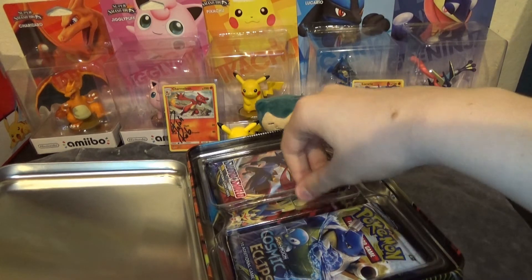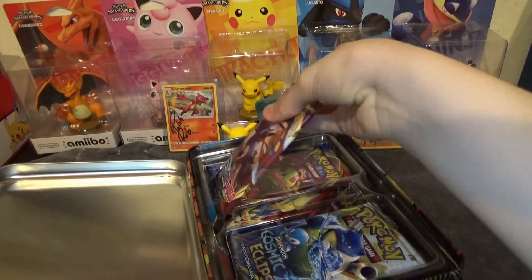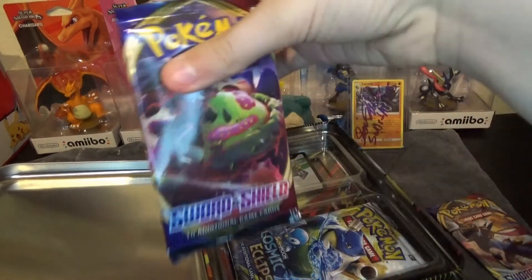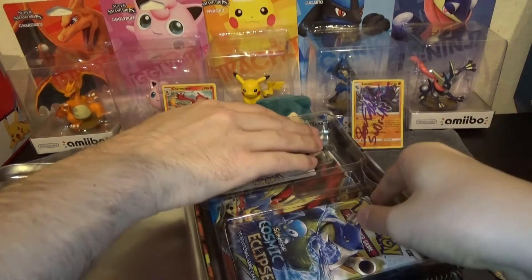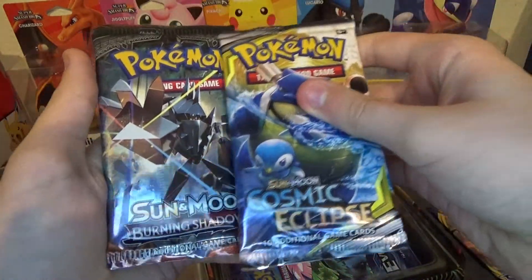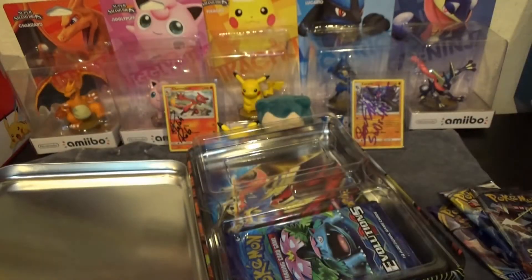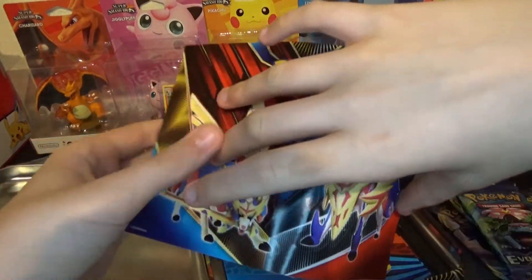Let's just see what the packs are. Sword and Shield base set — nice. This is actually our first time opening up the lunchbox. Sword and Shield base set, Cosmic Eclipse, one Burning Shadows, one Evolutions. And we have some posters here.